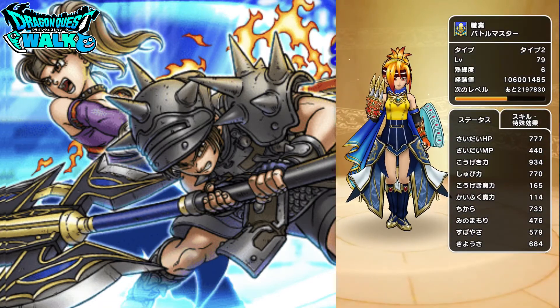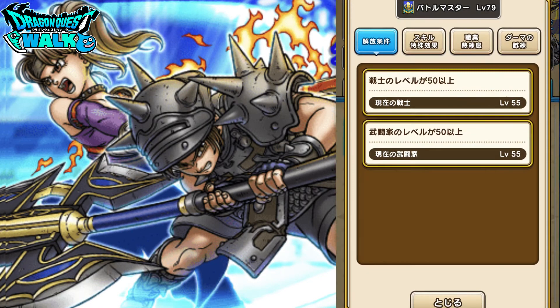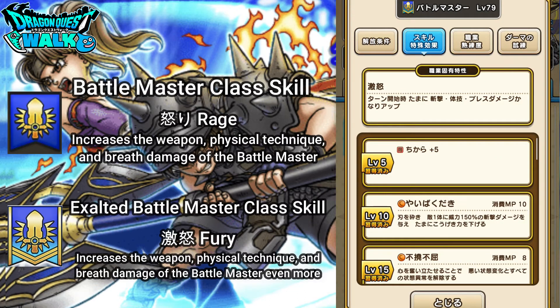Going back to the Battlemaster and into the actual details, the class skill has actually changed. Before it was Okori, which was rage. Now it's going to be Gekido, which pretty much means fury. It pretty much does the exact same thing — at the start of your turn, you sometimes have the chance of increasing your weapon, physical technique, and breath damage. That was for rage, but in this case for fury, that's actually going to be increased even a little bit more.